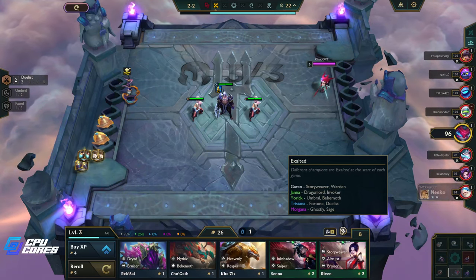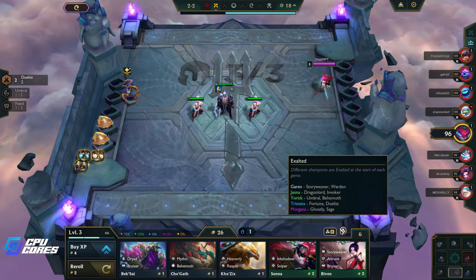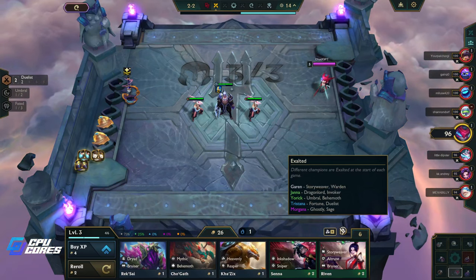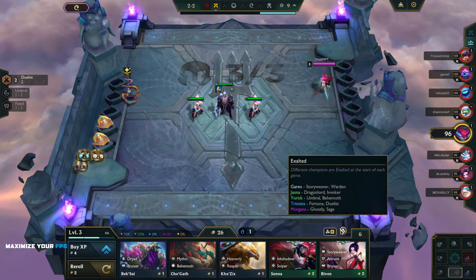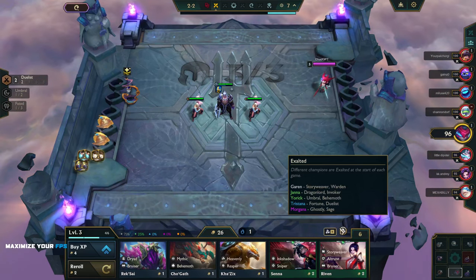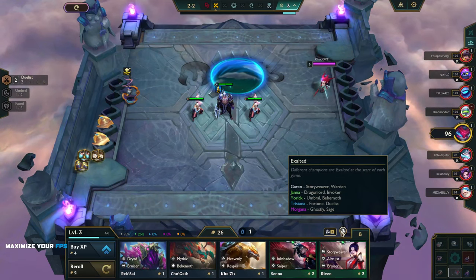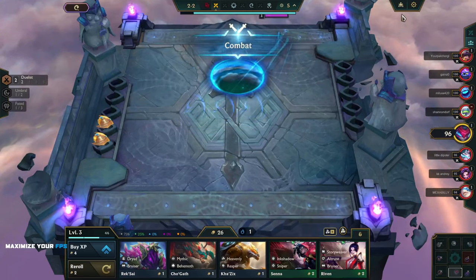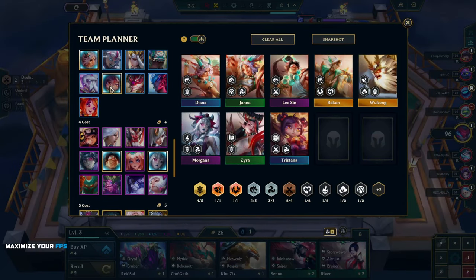That gives us four Sages and four Dragon Lords, and then we're going to flex around this idea. We'll see who's exalted — Janna is one of our units, Morgana is one of our units, so that's great. Now we need to figure out if we can fit a Tristana. We could fit Tristana if we go three Fortune, or have two Fortune. Yorick isn't good because we don't have Umbrals or Behemoths.